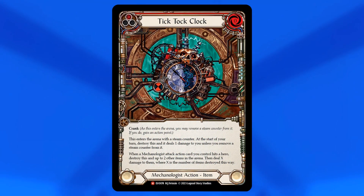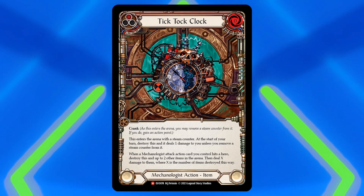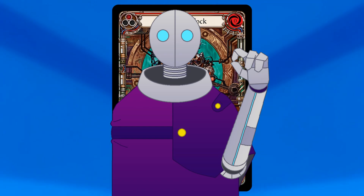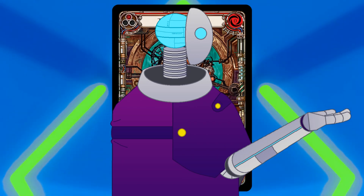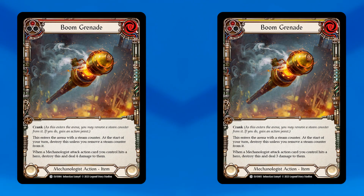While there aren't as many offensive items, there are still a few useful ones to consider. Tick Tock Clock comes into play with a steam counter and loses that counter at the start of your turn, dealing one damage to you and destroying itself if you can't remove a steam counter. It destroys itself and up to two other items in play whenever a mechanologist attack hits the enemy, dealing damage equal to the number of items destroyed. Notably, the Tick Tock Clock does not need to blow up your own items — in the mechanologist matchup, this can be an excellent way to get rid of some of your opponent's value. The boom grenades also come into play with steam counters that deplete each turn; when you hit with a mechanologist attack, they explode and deal flat damage — four for the red and three for the yellow — which can really make an impact.